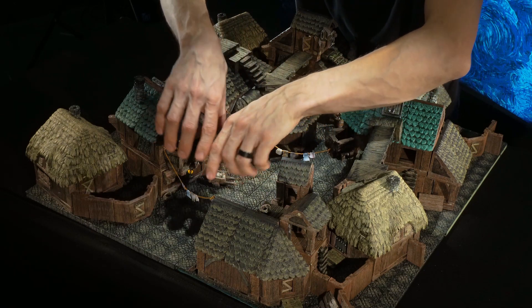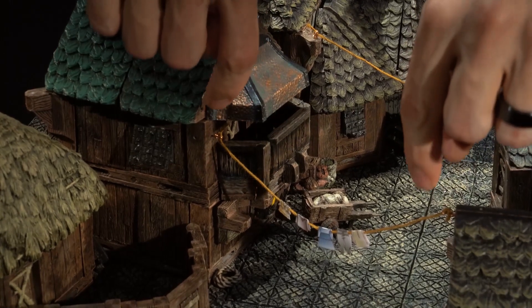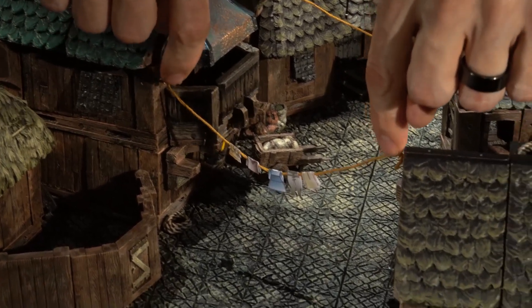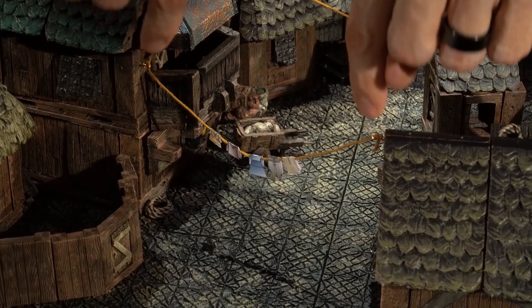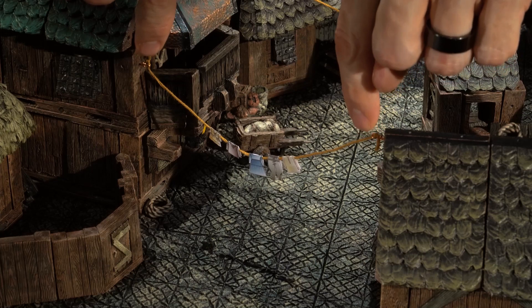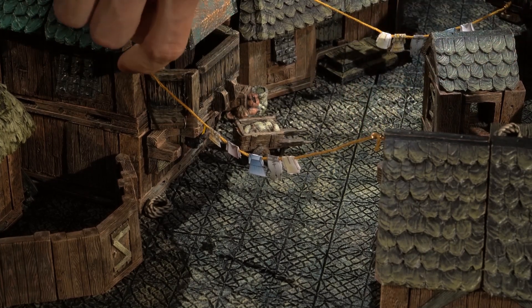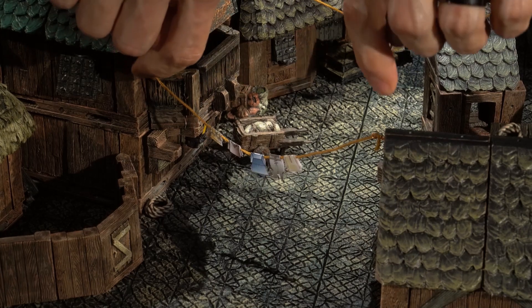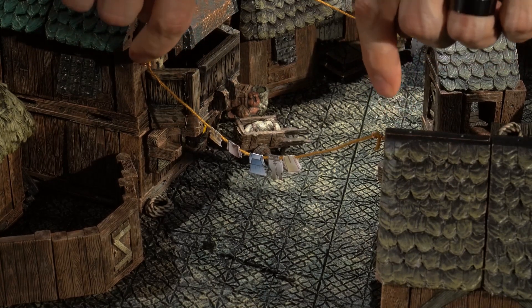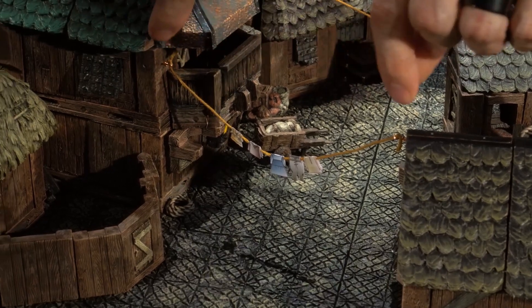Connecting this building to that building, we have our little clothesline. This is a short line of weathered string that has pull accessory pegs on either side, so it can peg into a variety of our pull accessory holes. In this case, it's pegging into the side of the roofs and the holes on the side of the corner posts. You could also put it in any of the pull accessory holders or the little rivet biscuit hole fillers. So there are lots of places you could hang it.